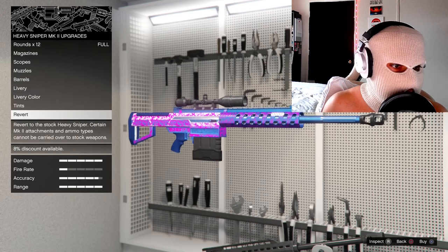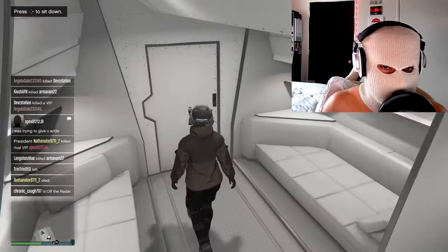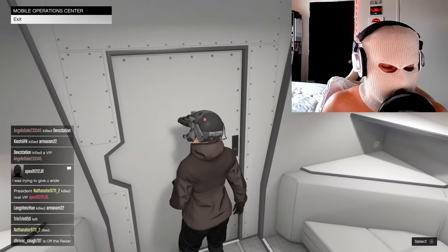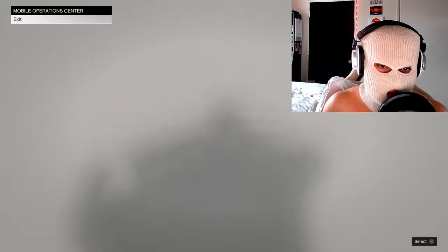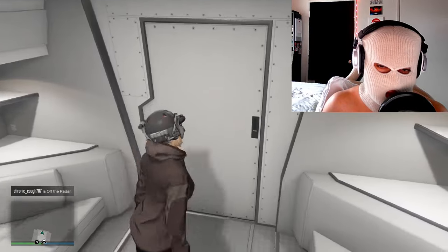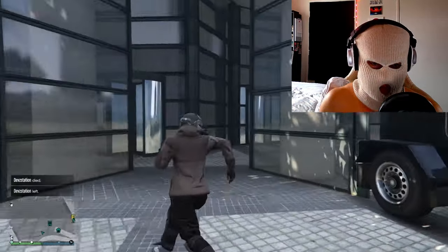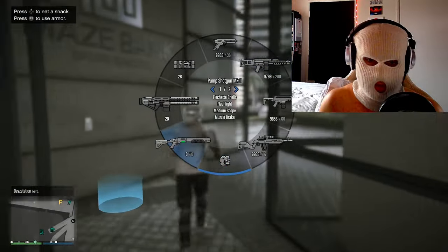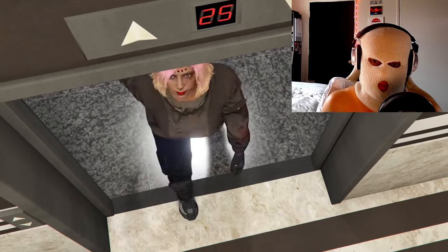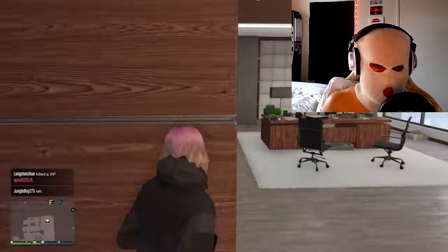That's it for upgrading your weapons — very simple. Next you're going to want to head over to your weapons locker. Mine is in my CEO office. I think there are a few properties with different ones, but that's where mine is. It's going to cost a bit of money to get this loadout, but it's going to be really worth it. Head straight over to your weapons locker — there's one in the bunker as well — and then copy my loadout.